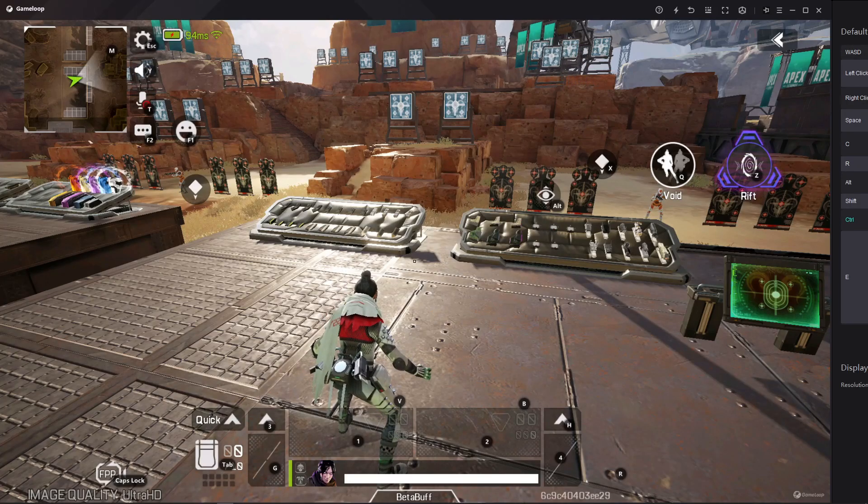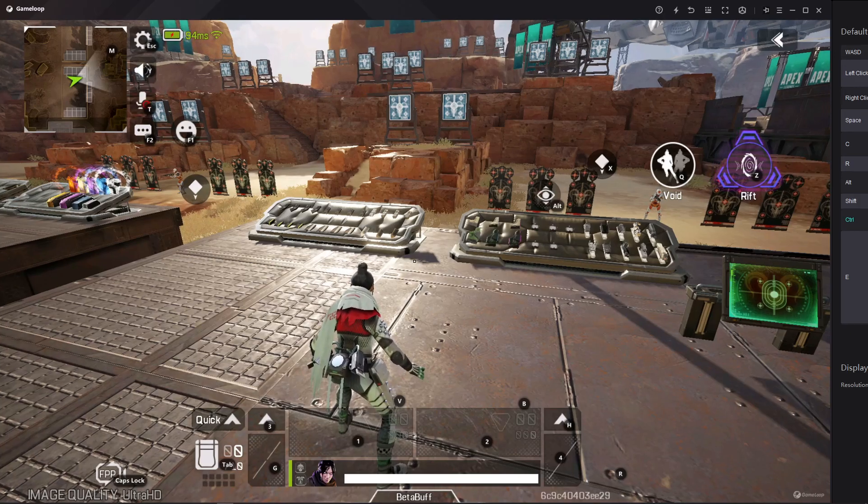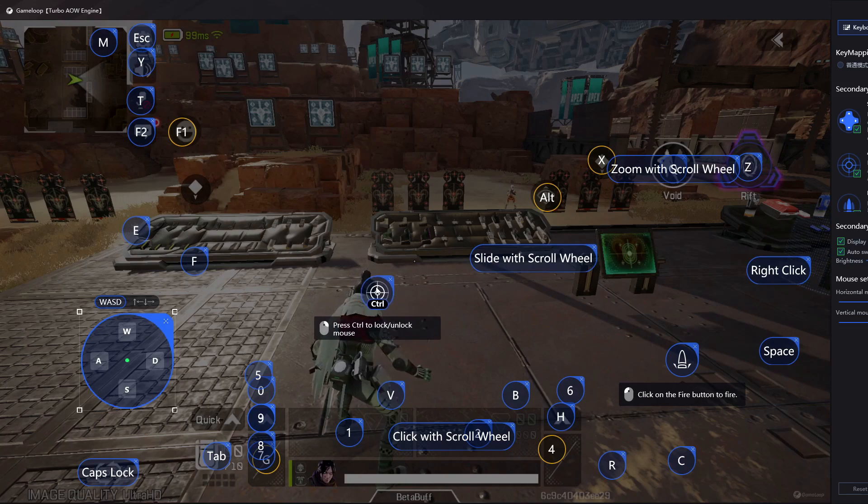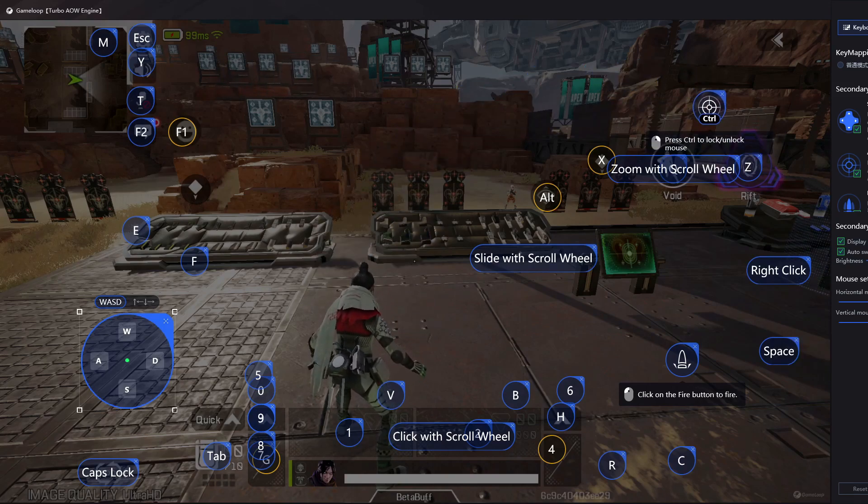The second problem is the aim-stack problem. This problem happens when you are taking loot from enemy crates — after killing an enemy, when you're looting their crate, the aim-stack problem occurs and you can't move anywhere. To fix this, you have to take the control key and put it over here on the ability key slot.